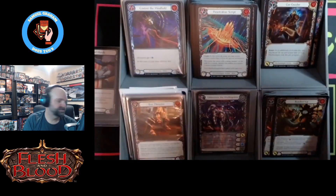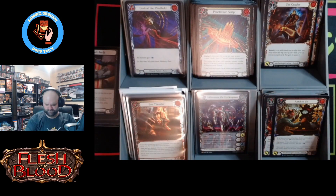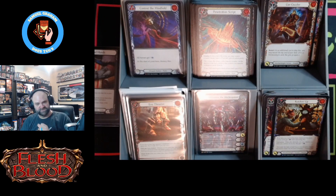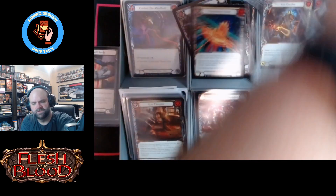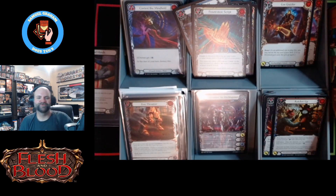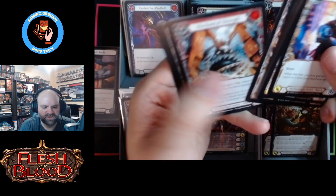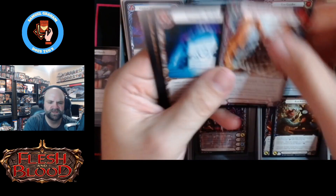All right, box one of the case — it's okay. That's an all right start. We got two cold foils — almost forgot about that. A decent run of majestics and that extended art rainbow foil. Did we get another? Yeah, we got Grinding Gears — so we kind of got another rainbow foil majestic. That's not bad. Let's continue — press pause, I mean press continue.